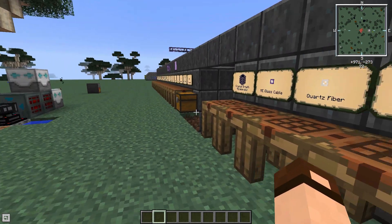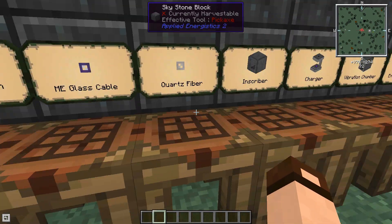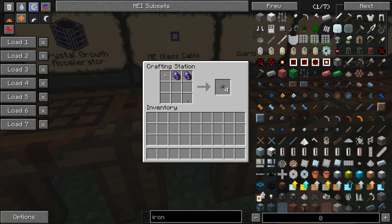Now it's time to start making some serious machines. We've got the inscriber and all our processors. The first thing we need is some cabling. Start with quartz fiber — that's Certus quartz dust and glass, which gets you three pieces. This cable will only pass power, not data, which is important later on. For now we'll use it as a crafting component to make a glass cable: one quartz fiber plus two fluix crystals gets you four ME glass cables. Anywhere you see fluix crystals in a recipe, you can almost always use pure fluix, so you can use doubled fluix for half the cost.